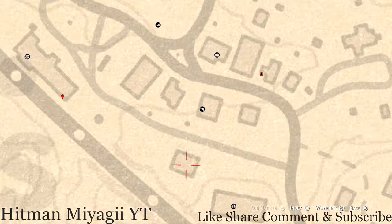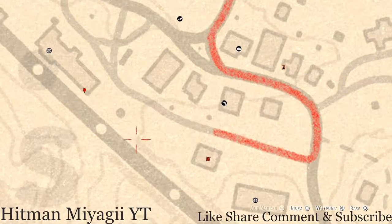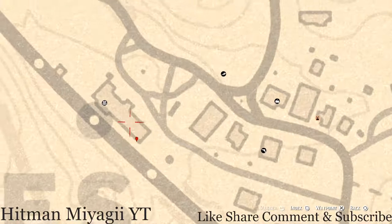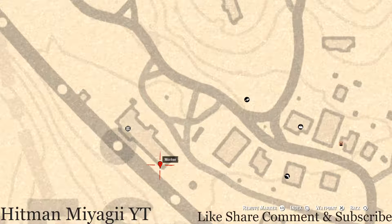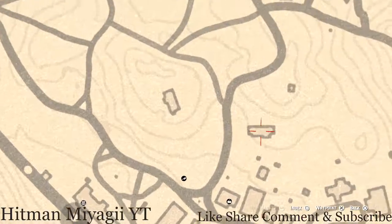Inside this barn there's a work table, and on that work table you will get a Two of Pinnacles tarot card. Let's go to this marker on the corner of this post office / train station — right on the corner there's a treasure chest, and in that treasure chest you will get a rosewood hairbrush.